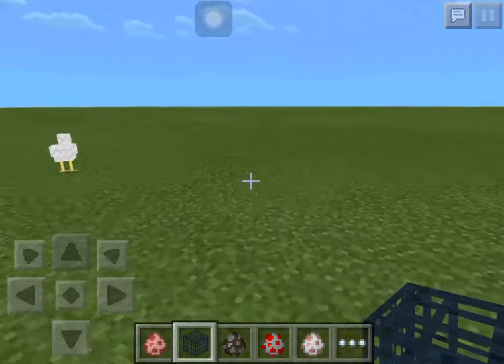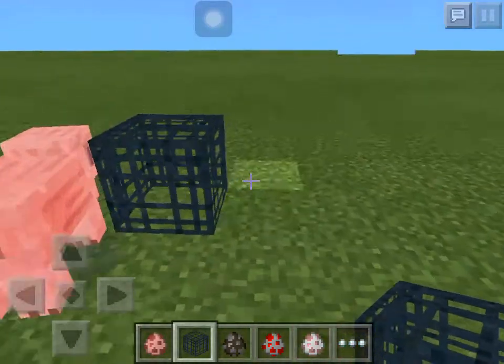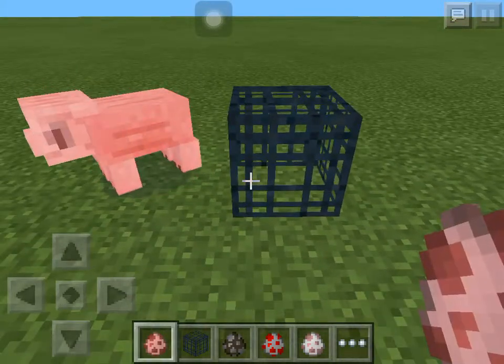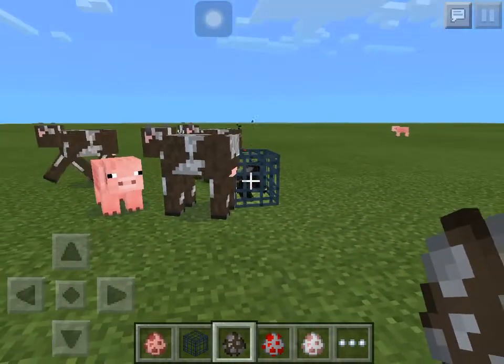You want to place one down, get a random egg, and then just tap on it. And then it spawns whatever you put in it.